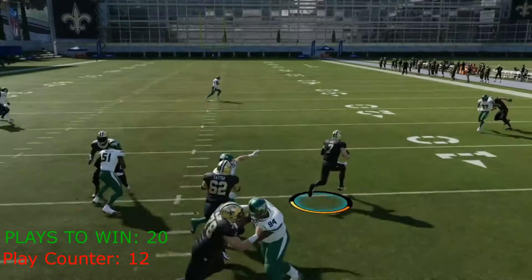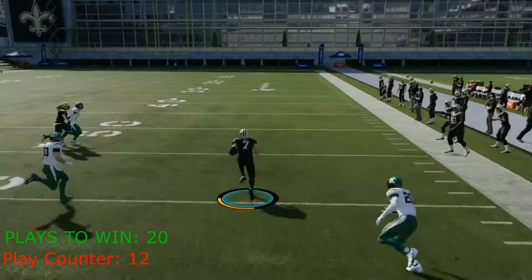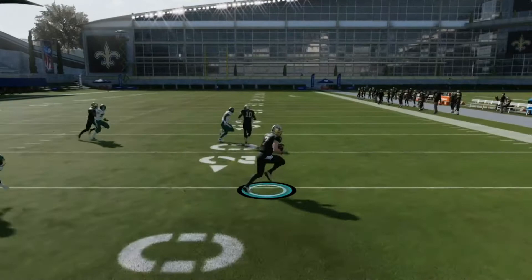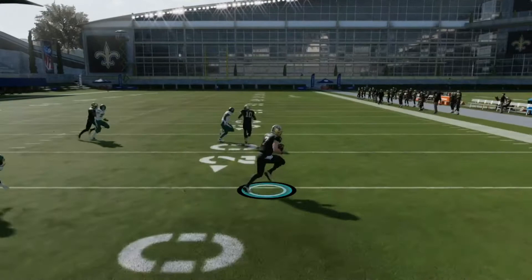Play number eleven — juke stride right into the defender. Play number twelve, he's running — makes him miss on a crazy spin move. What a stop and go! And this is going to be a touchdown — Taysom Hill scores after only 12 plays and he's going to upset Lamar Jackson! That is insane. Look at this spin move followed by this nasty juke, stop and go, whatever you want to call it. Taysom Hill is going to come out with the victory in this one. What a challenge.